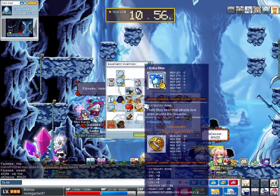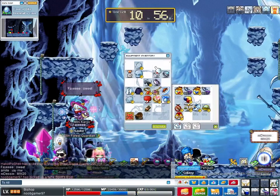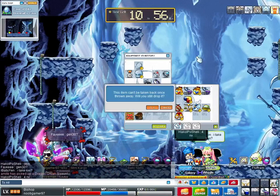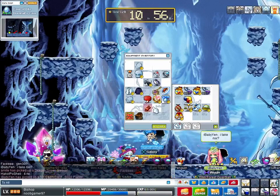I go to loot the egg first of all. Then I drop my current Horntail pendant to re-loot the first one.